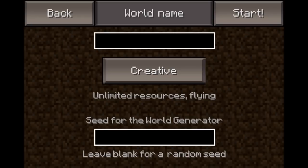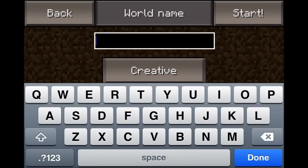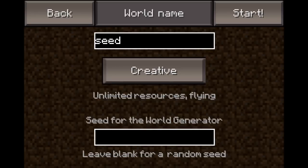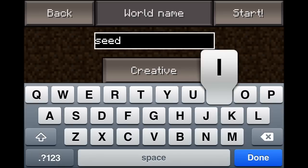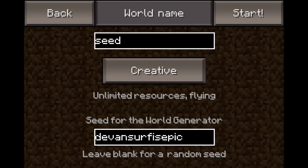So what we're gonna start to do, make a new world as usual. You put seed and what you want to write is: Demosurf is epic. This is not a joke — there's actually a seed called this name. So let's see if we write it right. Yep, no space at all: Demosurf is epic. So that's the seed, and let's start it.